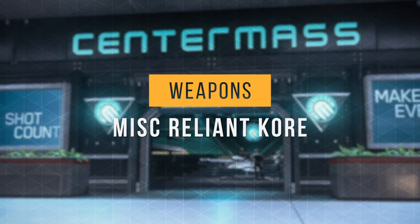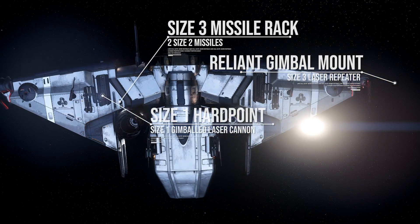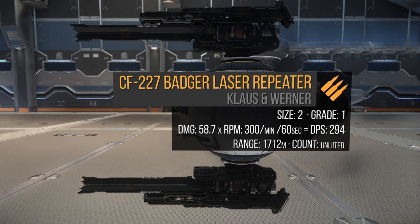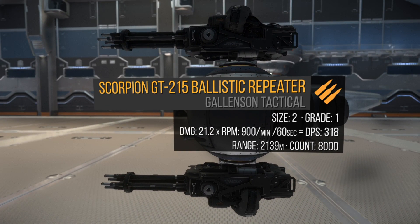Let's talk about its stock weapons and my recommendations. On each wing, the Reliant Core has 2 gimbaled size 2 weapons, a gimbaled size 1 hardpoint, and 2 size 2 missiles. The wingtips have 1 Reliant Tashima turret each, holding 2 size 2 CF-227 Badger laser repeaters. If you prefer energy weapons, I would keep these. However, I'll swap them out for 2 size 2 Scorpion GT-215s. One Scorpion is size 2, does 21 damage times 900 RPM for a total of 318 DPS and a 2,100m range. With ballistics, ammo should be taken into account — it has 8,000 rounds that would deplete in 533 seconds of continuous fire.